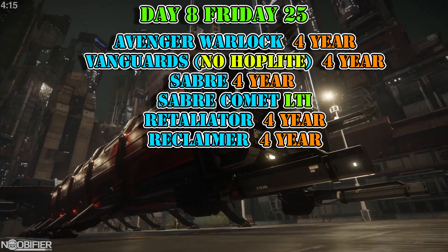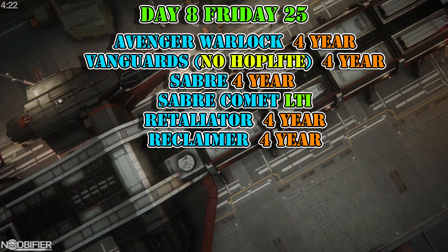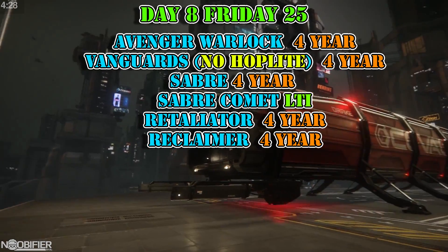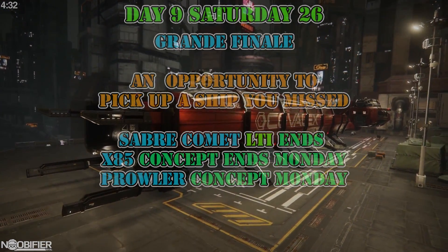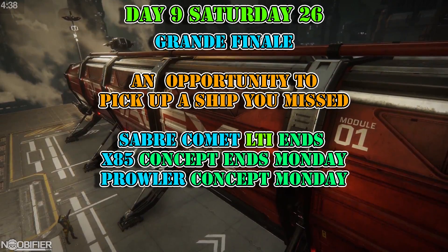Day eight is Aegis: the Avenger Warlock, the three Vanguards, the Saber and the Saber Comet, the Retaliator, and the Reclaimer. The Idris-P and Javelin are Aegis but they're capital ships, so they can be sold throughout the week — expect to see them first come first serve, but hopefully with credit and CCU this time. Day nine is called the Grand Finale: this is your last time to get the Saber Comet, and just like last year, it's all ships on sale for one last day.